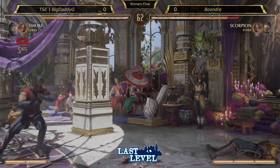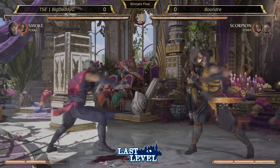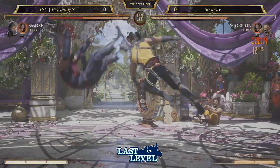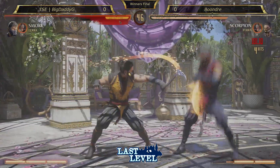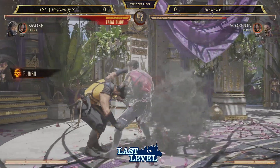Scorpion — that button's really good. It is. It's 2-1. His standing 2, I'd argue, is one of the best buttons in the game. I'd agree. Even if you poke and you don't have hit advantage, you can pop out a standing 2 — if they dash in, they're caught. That's a full combo punish right there.